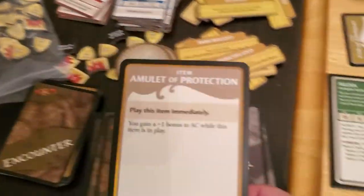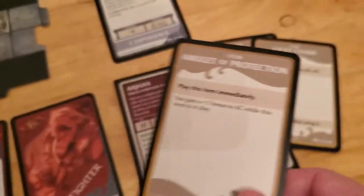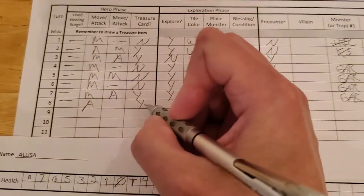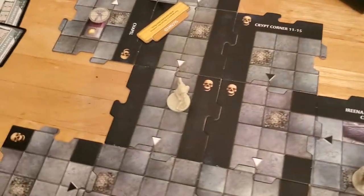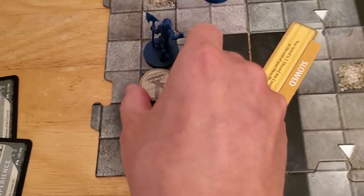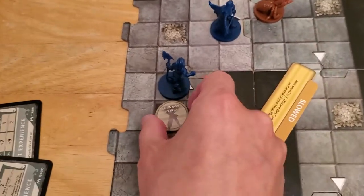He gets to draw a treasure for killing the skeleton, and he gets a plus 1 bonus to AC while this is in play. So Arjun's AC is now 18. Although do we want to give that to Alyssa? No, we'll keep it. So let's update — he didn't use a surge, he attacked, he killed, got the treasure. Now he's going to move, and he is slowed, but he can move two spaces, which is just enough — one, two — to put him next to the Icon of Ravenloft.